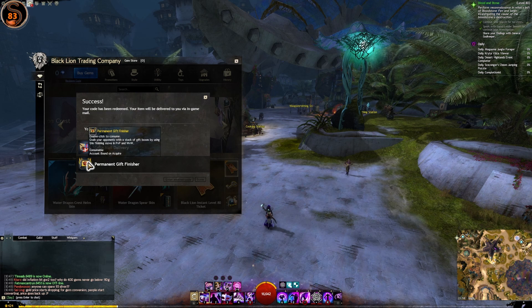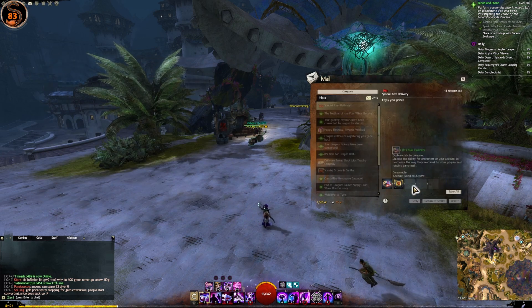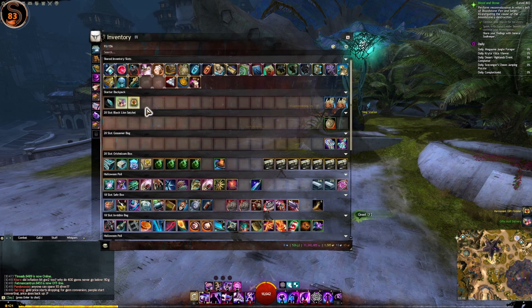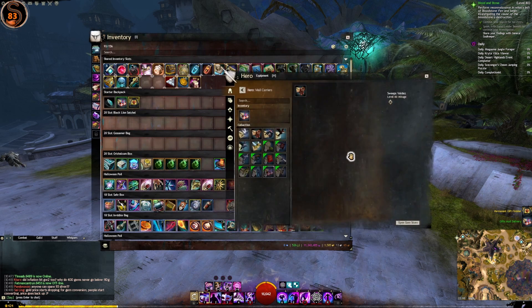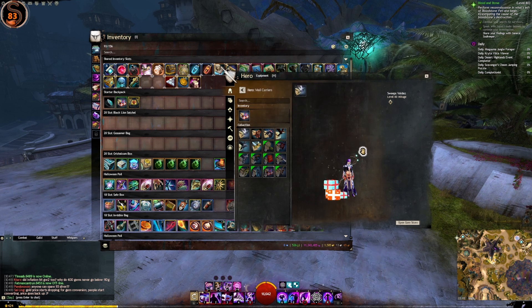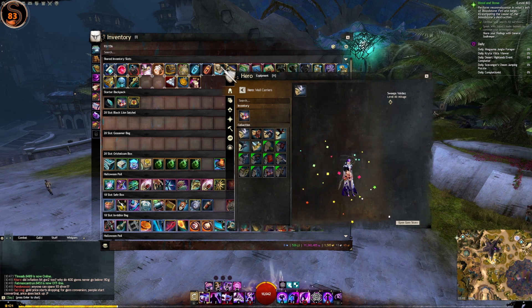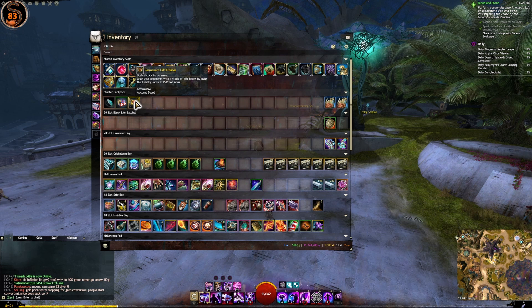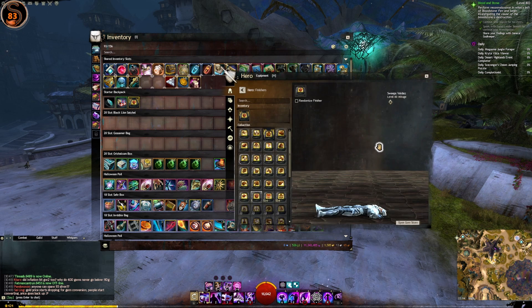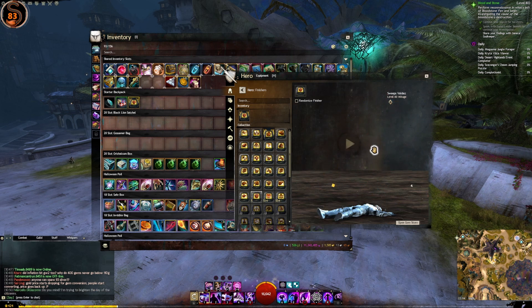Gifts mail delivery and permanent gift finisher. Mail deliveries are kind of a bit lacking, but there you go. That's that one, and then the permanent finisher is basically just dropping a bunch of Christmas boxes on the head.